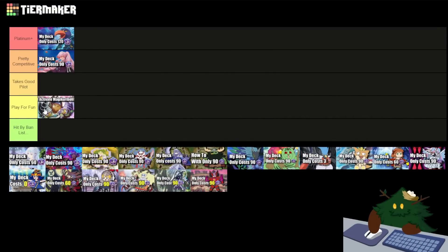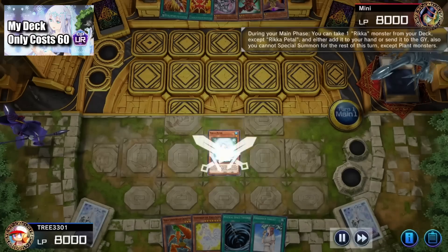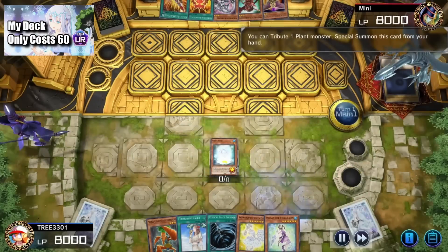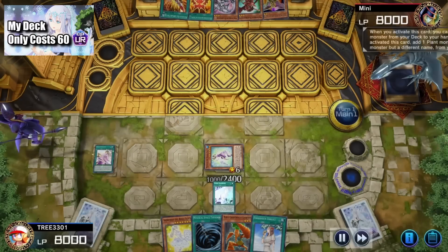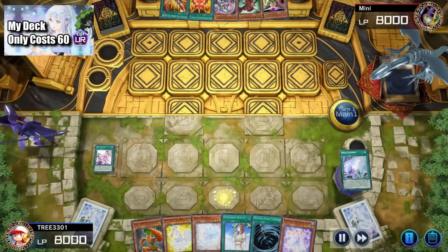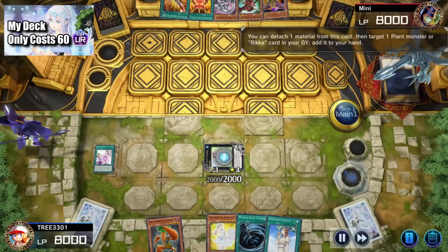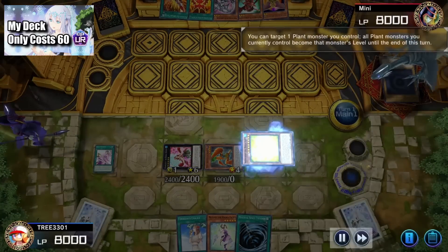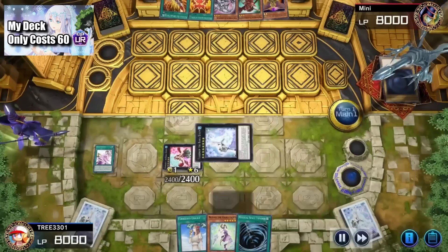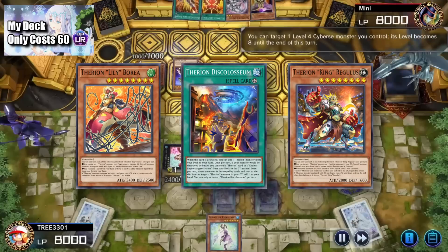The next deck we have is Rickas. Rickas is actually a really strong deck. I'm gonna put them in Platinum Plus. Ricka Fairies are water plant monsters that like to tribute your opponent's monsters for cost. This allows them to get over boss monsters very easily. This deck is very consistent and can put up really strong, hard-to-break end boards with upwards to 3 interruptions or more. With more investment, you can make the combo even stronger and even add cards like the Therion cards to make the ceiling higher and get to Diamond relatively easily.